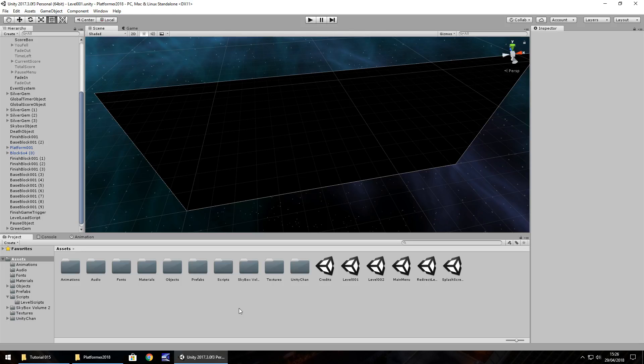Hello there, I'm Jimmy Vegas and this is how to make a third person platformer in Unity. Welcome to episode 15, the final episode. This time we're going to take a quick look at some player prefs, we're going to create the actual build of the game itself, and we'll also take a look at some settings and extra little things, as well as me giving you a final couple of words on the entire project we've done here.